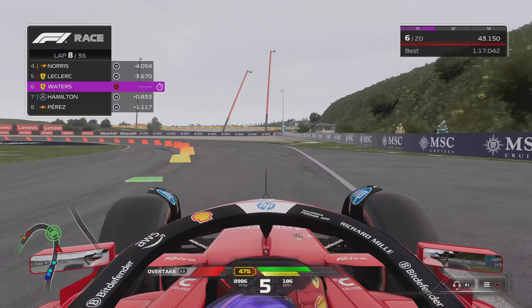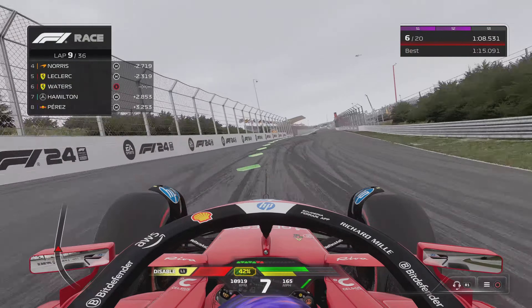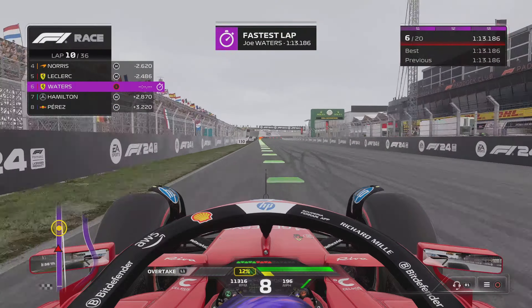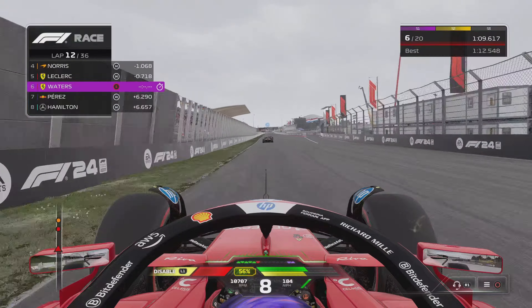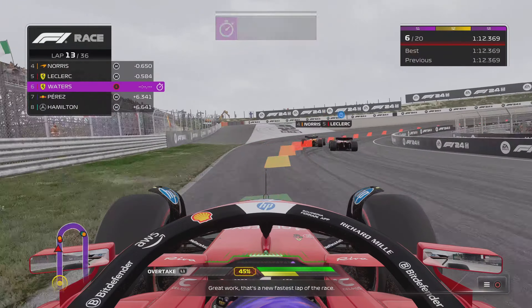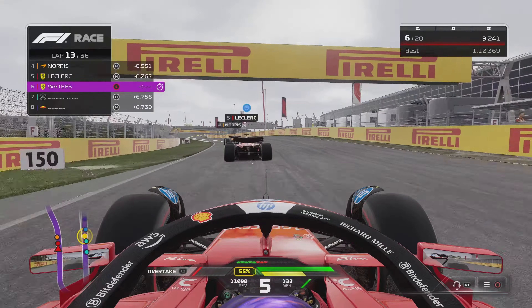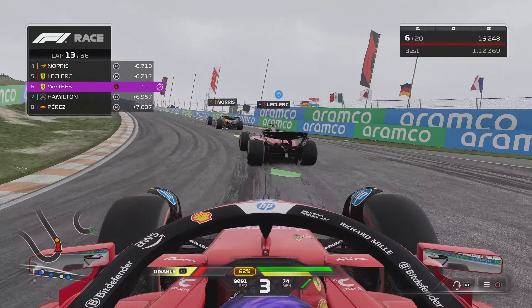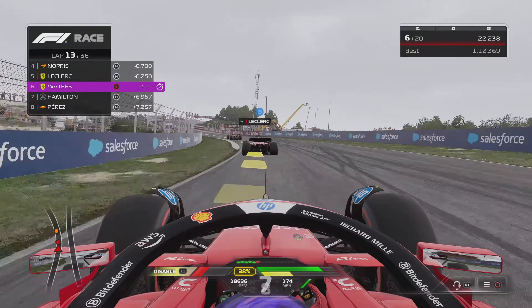Now I need to make this stint count. I need to push as hard as I can - I cannot waste time fighting other cars. At this stage we have to catch Norris, we have to catch Leclerc. Setting lap times like that is a great way to go about it, especially with the track ever drying. The problem is now as our softs start to wear they're not going to have the advantage they once had, and the other problem is that Norris and Leclerc are busy fighting each other. I try the wide line but that doesn't work at all, and an up-and-under doesn't work there either.